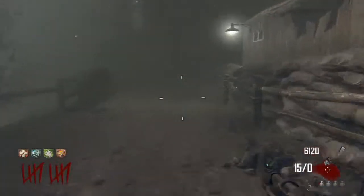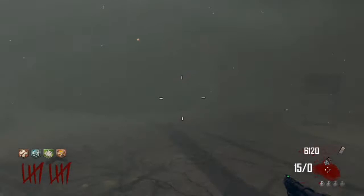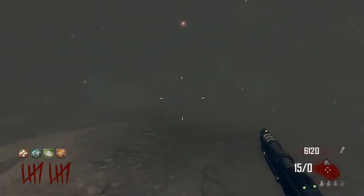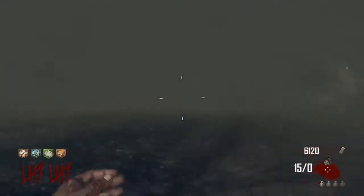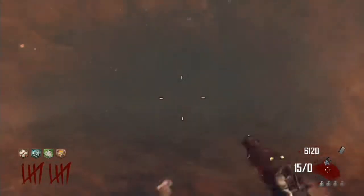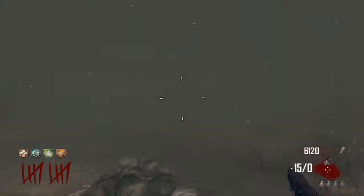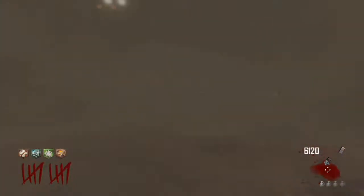So what do we got next? Jet gun. How do I build the jet gun again? Might as well go here because there's a piece to the jet gun here, and we can grab that. Might as well build everything one at a time while we have these zombies following us.